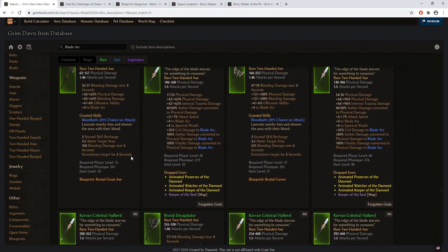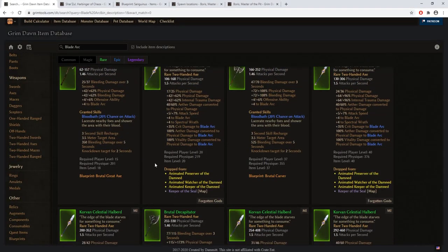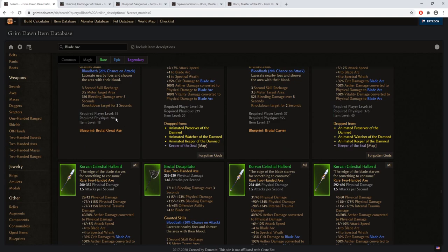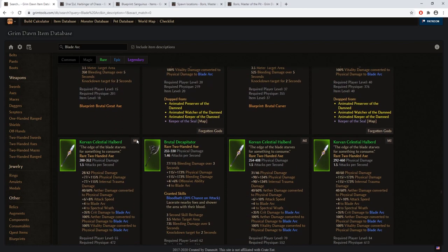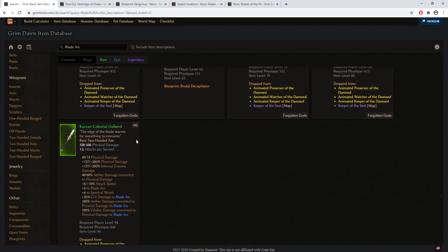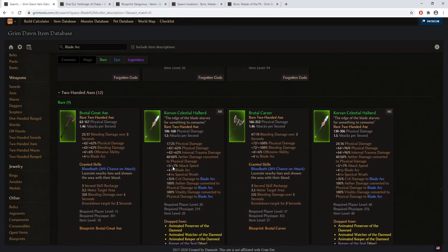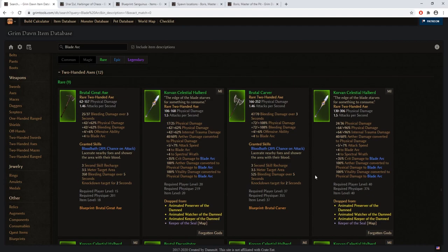Finally, when it comes to axes and halberds — which are also categorized as a subtype of axes in this game — axes can be obtained via blueprints which are randomly dropped. Halberds are a pretty common drop once you get to Forgotten Gods. What you'll be looking for specifically is the Korvan Celestial Halberd. I recommend you start looking for those halberds only when you are fully clearing Forgotten Gods content, because the monsters dropping them — gigantic statues — are going to be very tough.